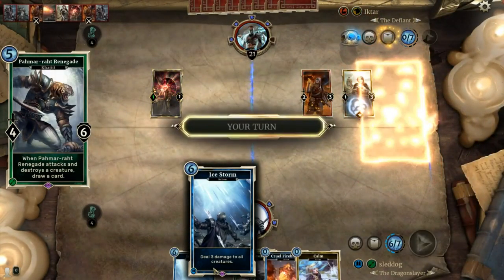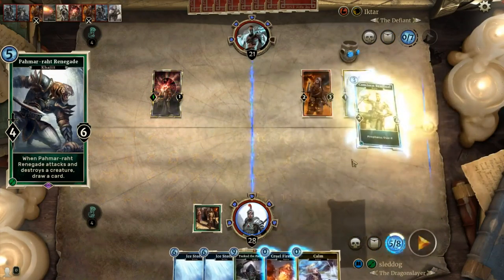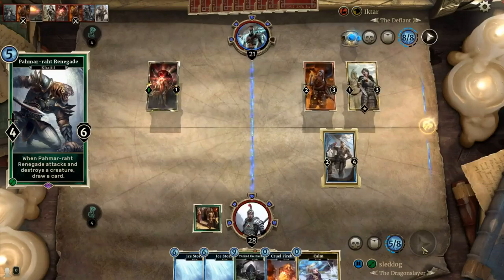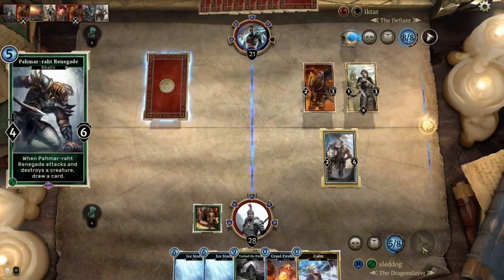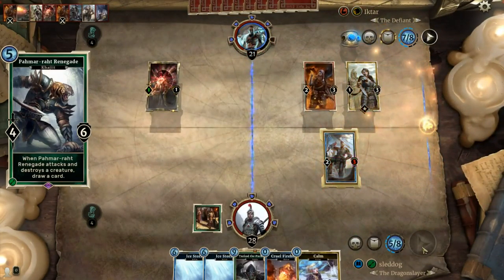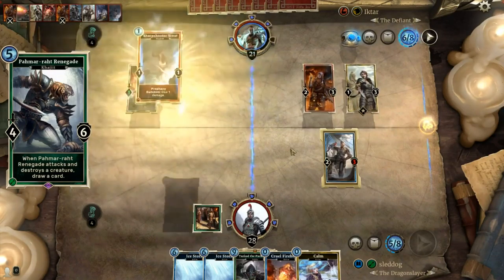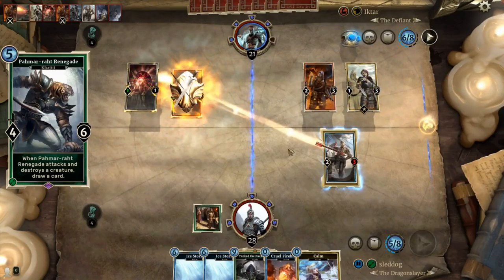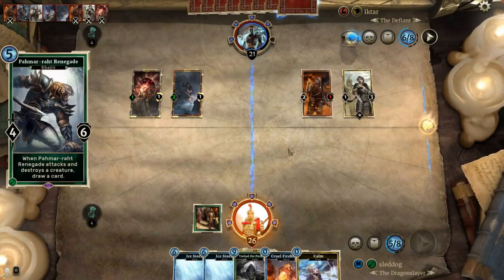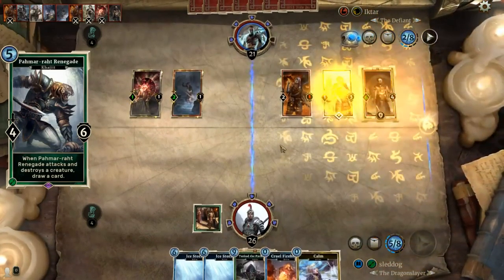Number 1 goes to a card I may have mentioned earlier: Pamarat Renegade. I couldn't not pick this card! It not only has one of the best premium arts in the game, it seems to be one of the most underrated cards ever. I understand there are numerous other 5-drops for agility that may do the job better, but I doubt any of those cards live up to the art of Renegade. Aside from its art, it is a 4-6 for 5 that, when it attacks and kills a creature, it draws a card. You all know how strong I think card draw is!